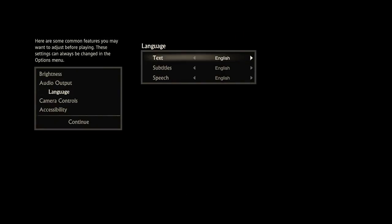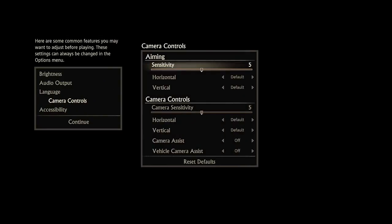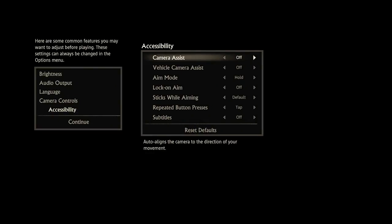Language — English. Subtitles — speech, yes. Camera control — accessibility. What's camera? Sure, and accessibility. What's that? Camera assist. Aim mode — hold. Oh god. Subtitles — on.